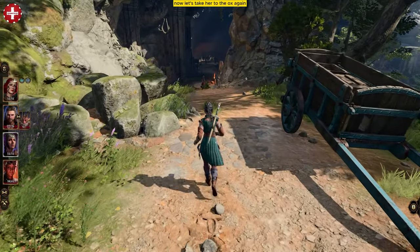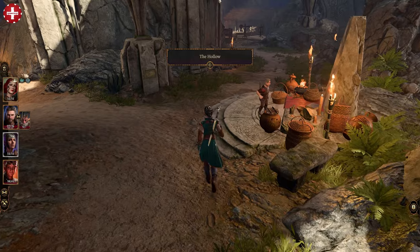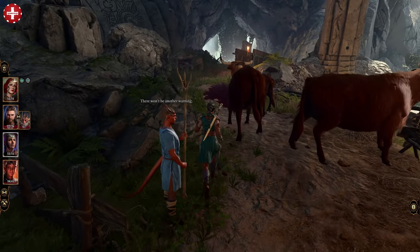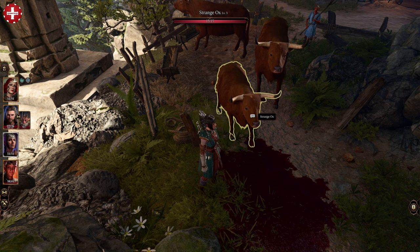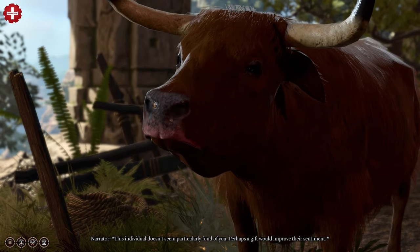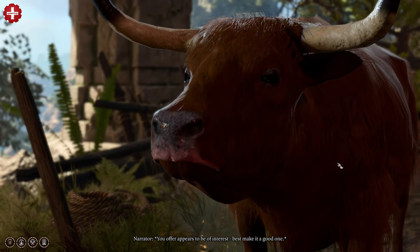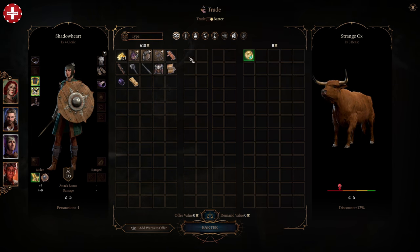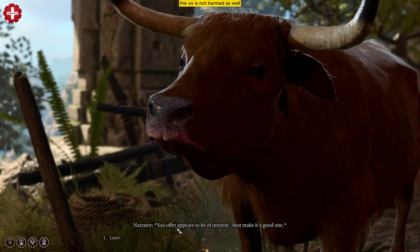Shadowheart is back to life. Now let's take her to the ox again. If you interact with the ox now, it will trigger the trade menu. Take the ring in exchange for some gold and the ring is all yours. The ox is not harmed as well — a happy ending, right?